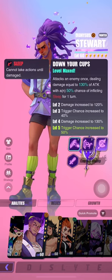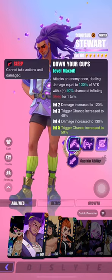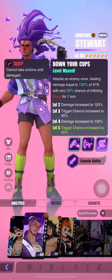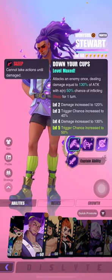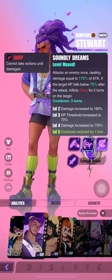His S1 is called Down Your Cups. It attacks an enemy once, dealing damage equal to 130% of attack, with a 50% chance of inflicting sleep for one turn. That 50% trigger chance is of course provided that you max his S1. So let's get to his S2.